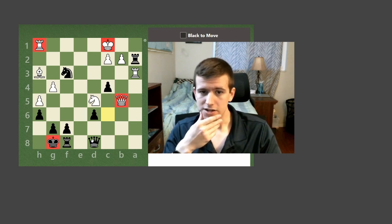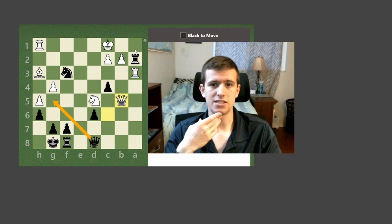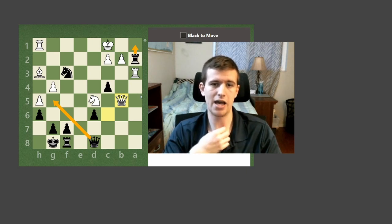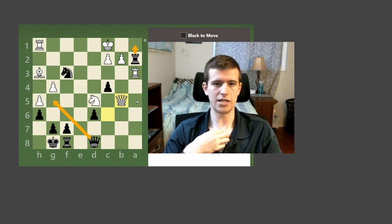Starting here: queen g5 is a check, so that's one move I'd consider. Even a bad-looking check, I'd still take a look. Rook a1 — of course the white rook on a3 could just capture back. I'm not seeing any other checks.